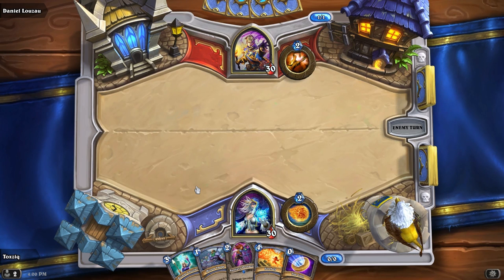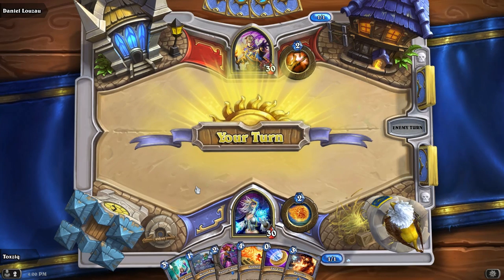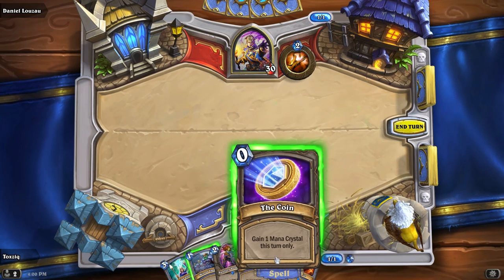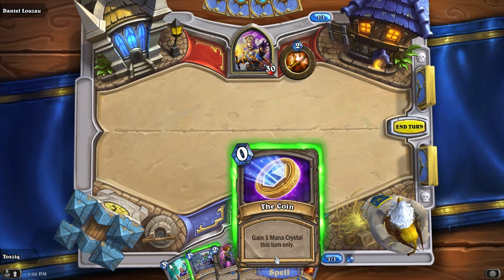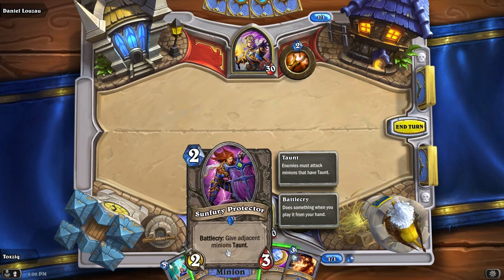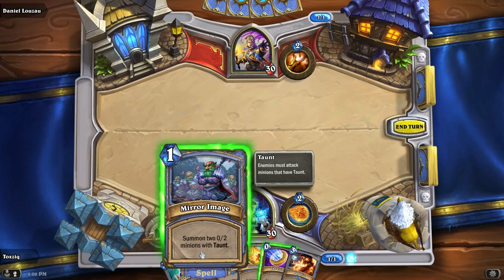I have an option to play a one-cost card, but I'm going to hold on. I have an option to play a one-cost too, and I think I will. Now the nice thing is, I could play this coin for zero to give me an extra Mana Crystal, and then that would let me play something for two. However, this is my only two-cost card. It has a Battle Cry — which is what happens when it is put into play from your hand — but I don't have anything on the field for it to interact with. So I'm just going to go ahead and play this card for one.